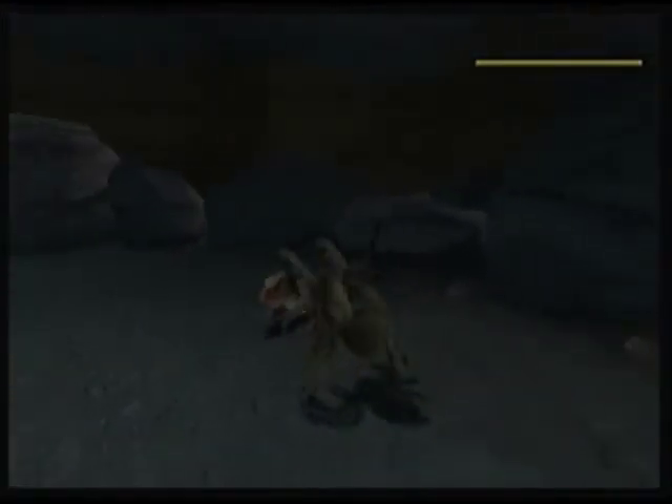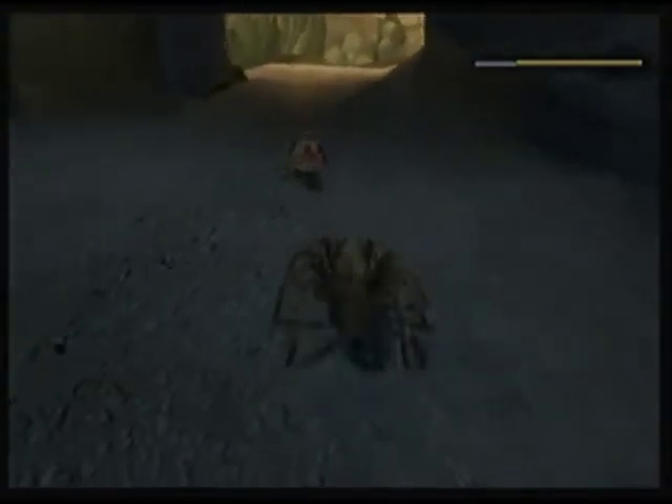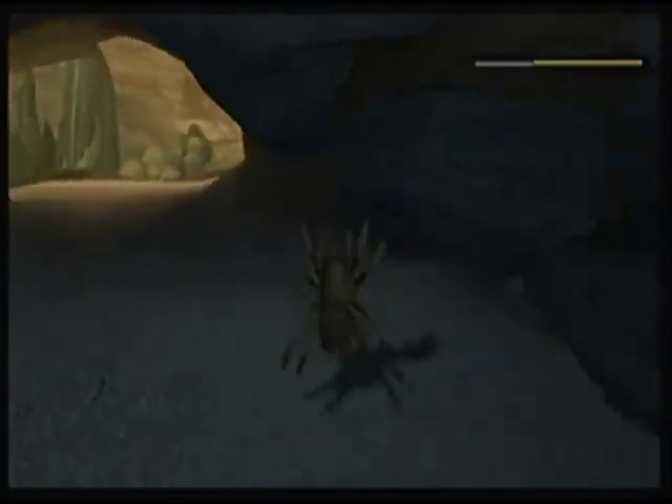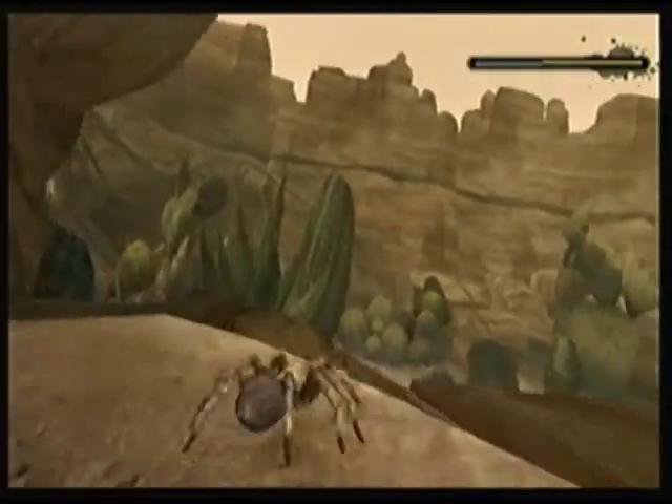This is the first run-in with a lizard playing as a tarantula, and the first time I think I used that web attack on anything successfully. As you can see, it kind of stuns them but doesn't help a lot. It is a way to sneak up on an enemy, because any enemy will know you're there once you get into its aggro area. So it kind of gives you a good chance to get a cheap attack in right away.